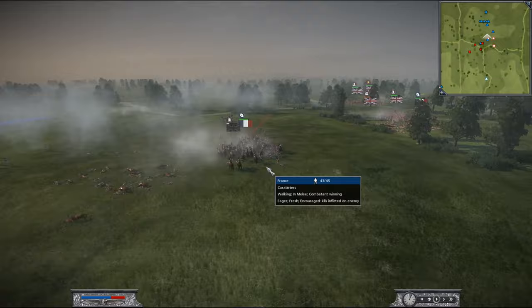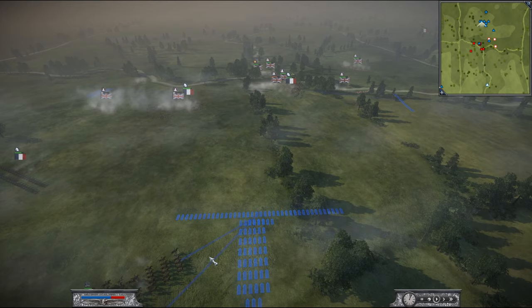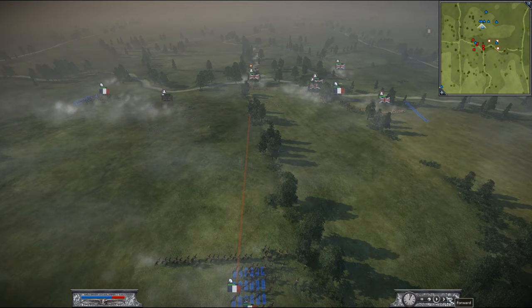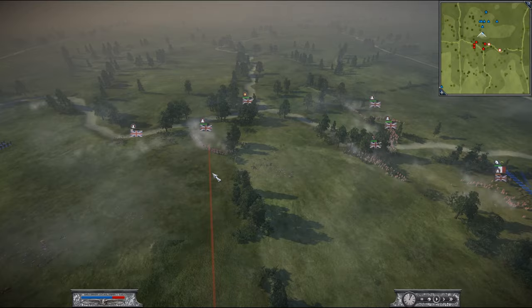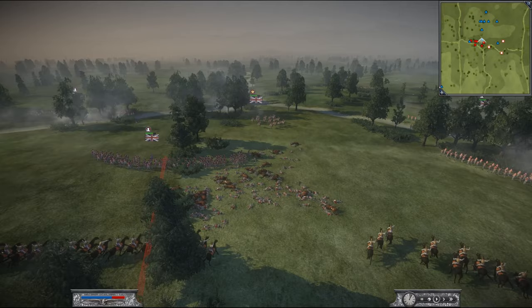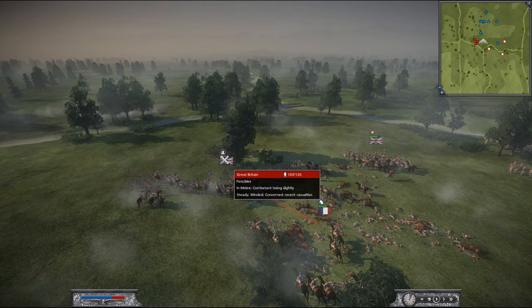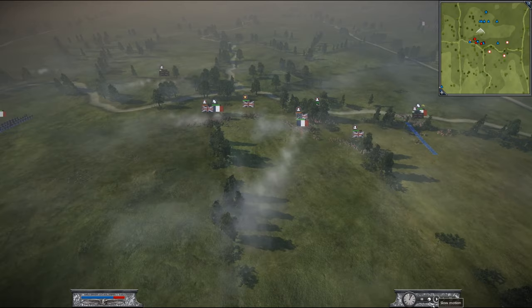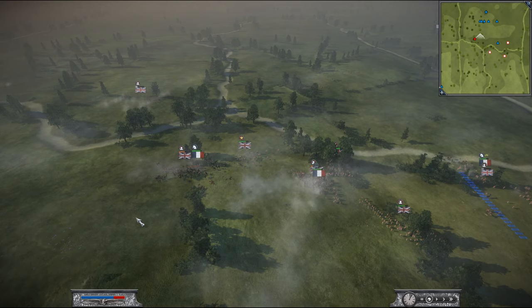I was curious about another thing: notice all the charges so far have been in a more boxy formation. What happens when you stretch the unit out and charge? We send the charge strung out on a wide line. The unit is so wide it gets caught up in the general melee. A lot of the unit hits the target, and though the hit is slightly slower, it deals about the same amount of casualties in the end. I think the weakness of the width is you might get caught on another unit.